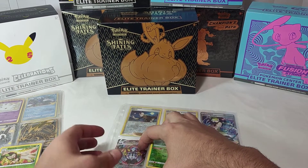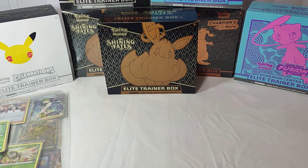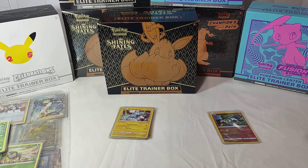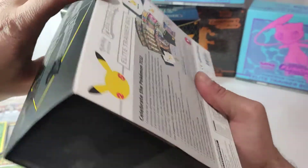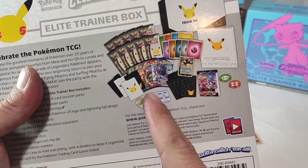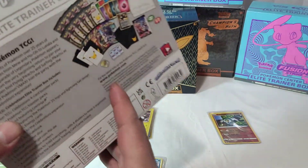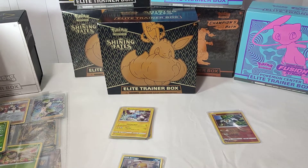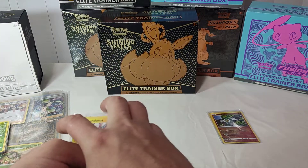And then if you guys saw my last video, we had opened up the Pikachu-Zekrom VMAX tag team box from GameStop. That one and the Celebrations came with Battle Styles, Evolutions, and Chilling Reign. Celebrations also comes with extra packs — Chilling Reign, Darkness Ablaze, Vivid Voltage, and Battle Styles. These are the ones I got from those single packs.